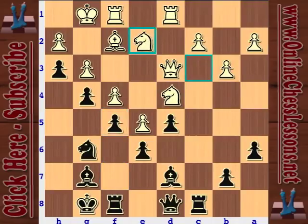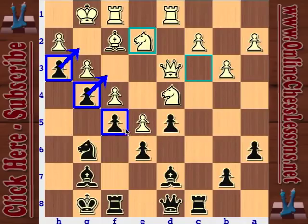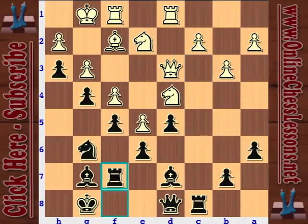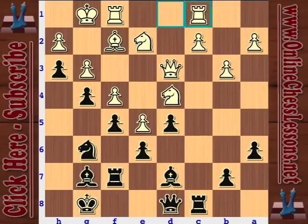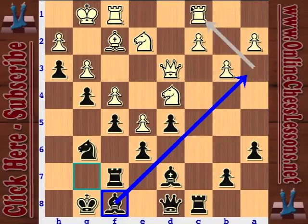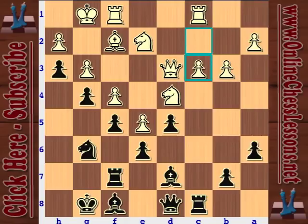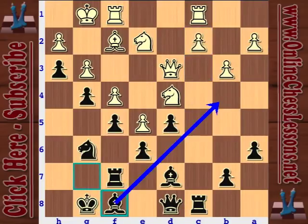Anand didn't do it and played knight c2, going for a different plan. He says you can have all these squares - what Anand does is play to maybe open the c file and d file and apply pressure there. Black just plays rook f7, getting ready to organize his pieces towards the queenside. Rook c1, bishop f8 - good moves, just rerouting the bishop, maybe one day it'll go to a3. White plays c3 - I didn't really like this move, just a waste of a move.